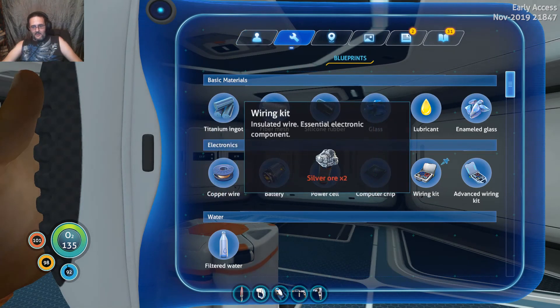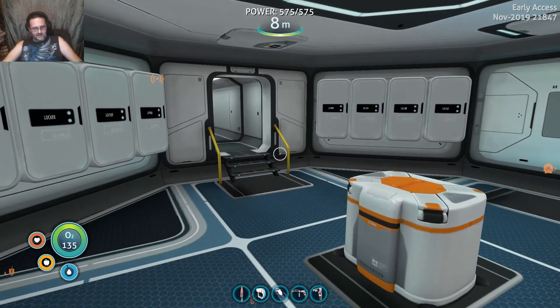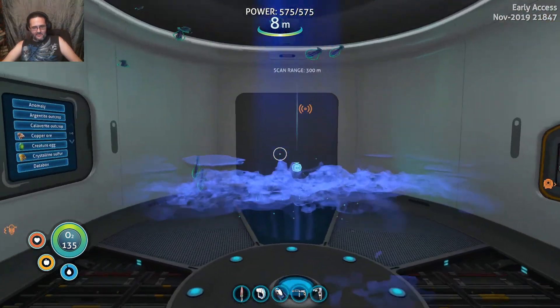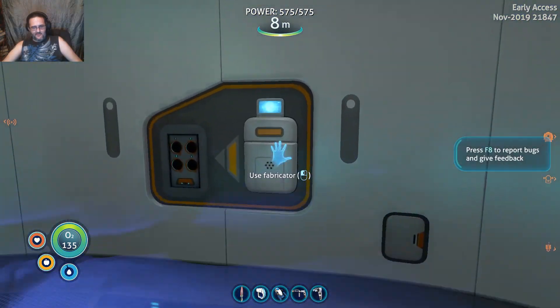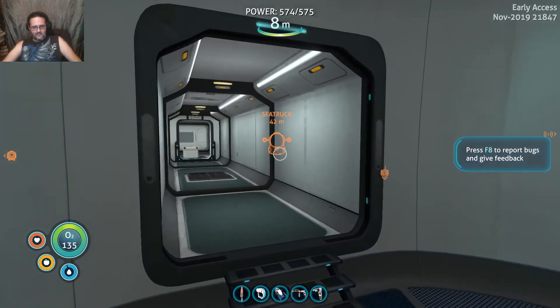We also found the recipe for the rebreather from the beginning. Here we have a scanner room, which right now is useless because there are no controllable cameras. Now you have to craft your own cameras. We're used to starting with like two cameras — now we have to make ours.